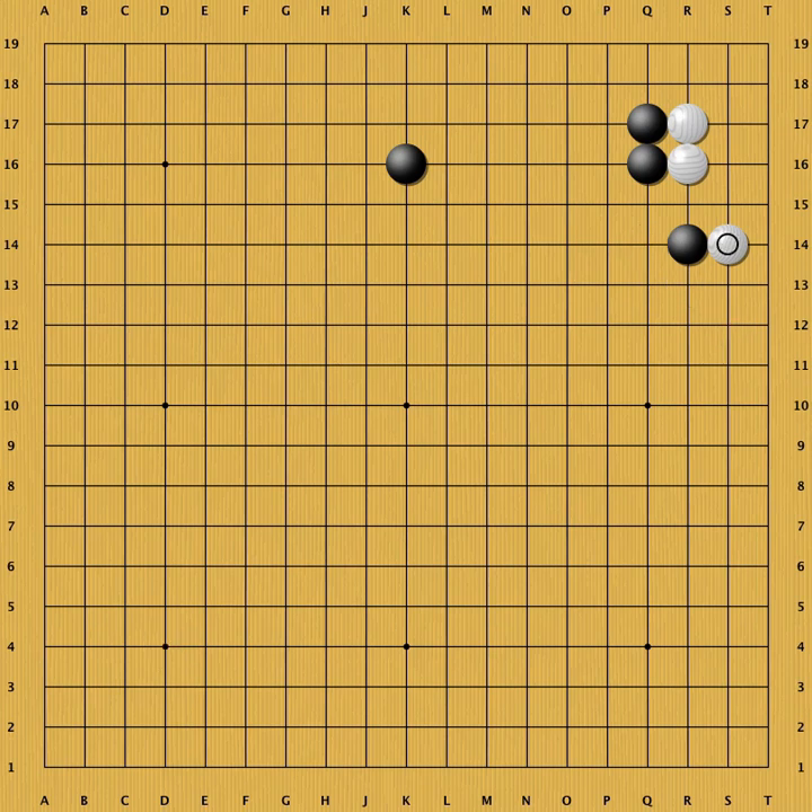Another sente variation for black is to extend. If black already has a stone at the marked star point, this extension is a good option. White has two responses, A or B. Both leave black with sente.